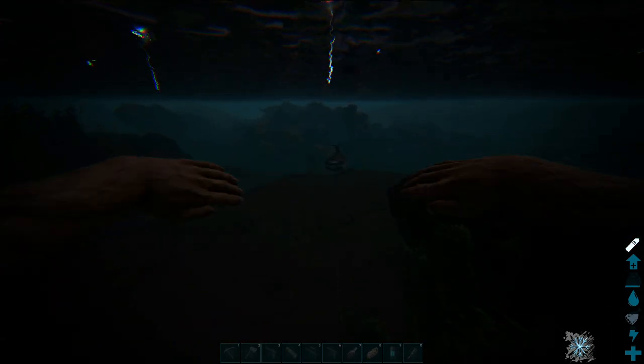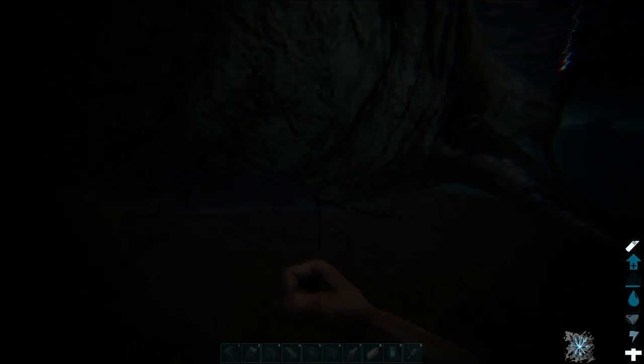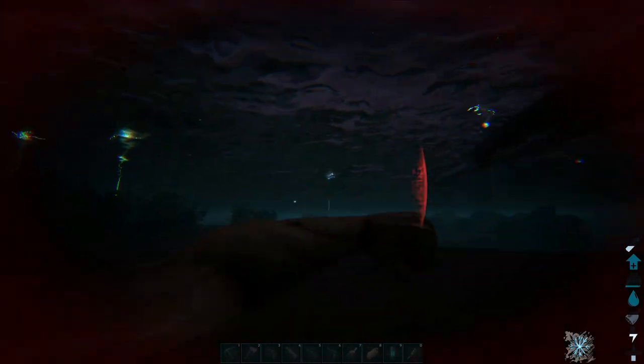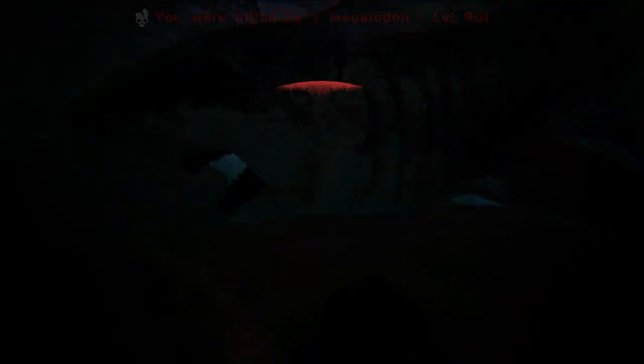Hey buddy, how about a midnight snack? We'll see if I can either knock you out or you'll kill me. Are you running away? That's kind of weird. Apparently you can use your net launcher on these guys too — somebody left me a comment in one of my videos about that. So that's something we'll have to try next time we go to tame one.